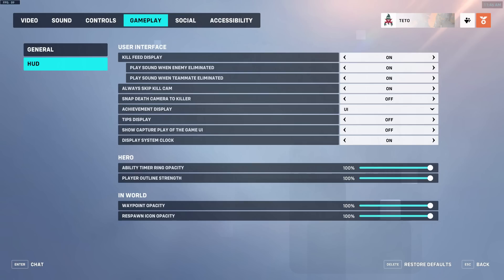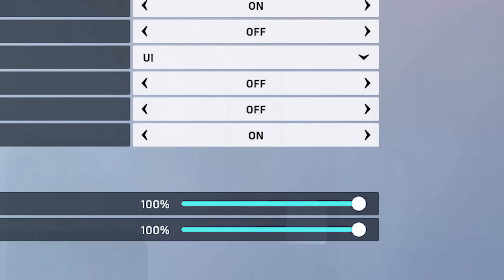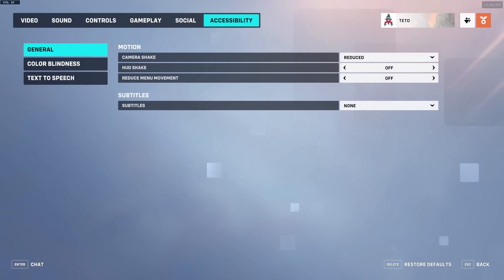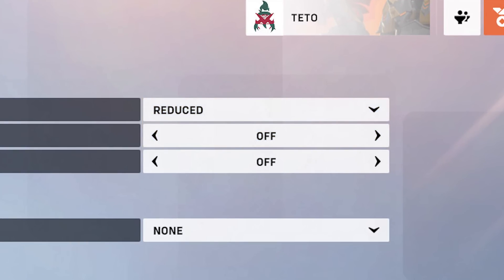Gameplay HUD. Display system clock — make sure this setting is turned off. If it's on, you might realize that it's 4am and you were supposed to pick up your daughter from kindergarten 15 hours ago. The grind comes first. Camera shake and HUD shake — turn these both to reduced or off. They are visually distracting and, while immersive, only handicap us from a competitive standpoint.